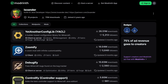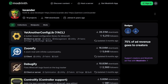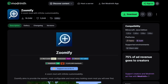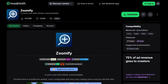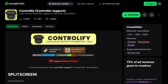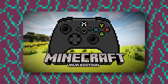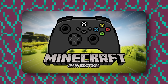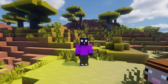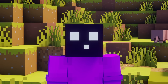You might have heard about the developer Isxander. Even if you've not heard their name, you've most likely heard about some of their projects, which includes Yet Another Config Lib, Zoomify which I use all the time, and most importantly for this video, Controlify — a Minecraft mod which adds controller support to Minecraft Java Edition.